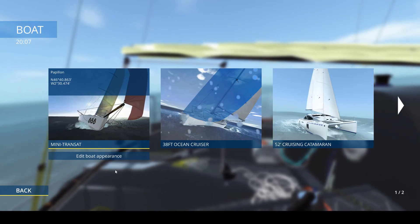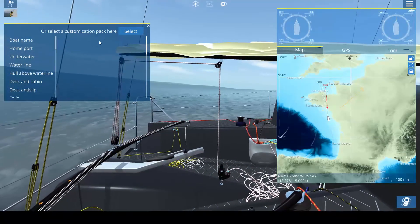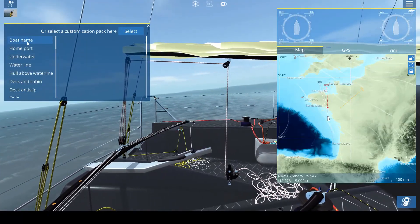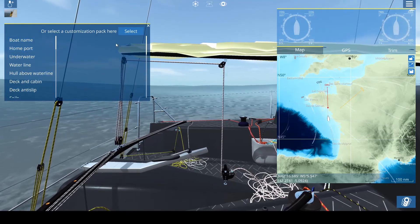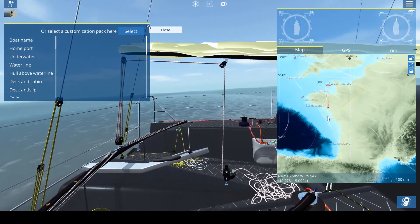Anyway, back to the Mini Transit. If you wish, you can edit the boat's appearance. I'm not going to do that now, but giving your boat a name and a home port is always a good idea to start with. You can do the rest later.